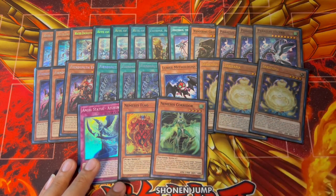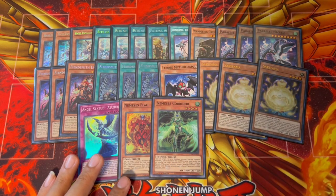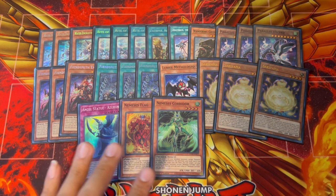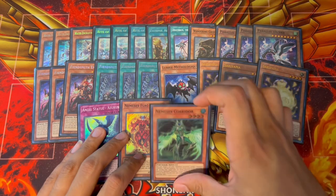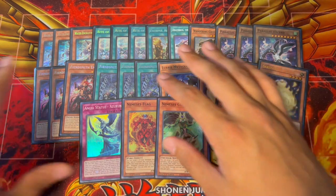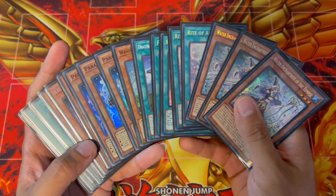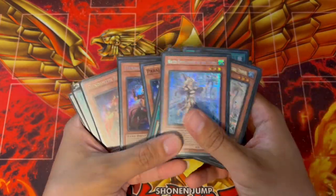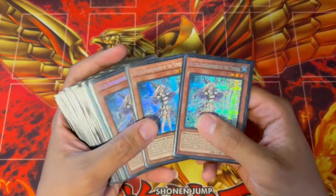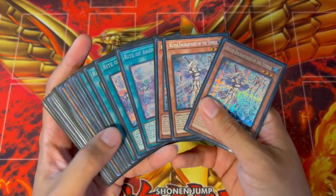Instead of Corridor, you could play Arch Nemesis Protos — that's another option. I personally like Corridor because Colossus is such a really good disruption; your opponent a lot of the time won't have enough to deal with Colossus plus whatever else you're putting up. All these engines meld really well with each other — it doesn't matter if you open Fiendsmith plus Water Enchantress, or Sakitama plus your Fiendsmith engine. If you see any two packages, you're absolutely insane.